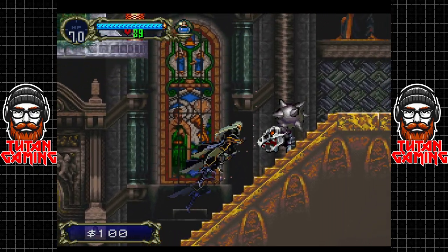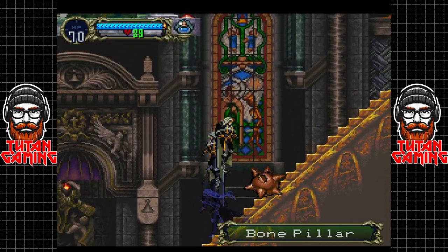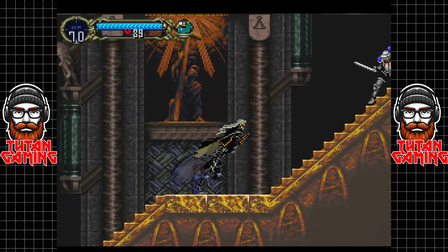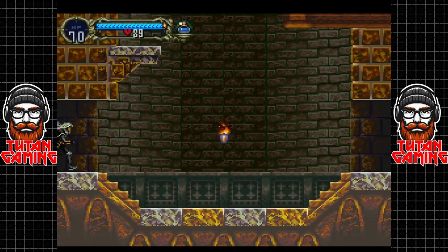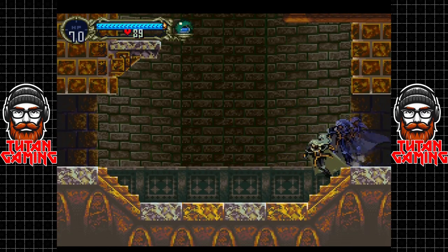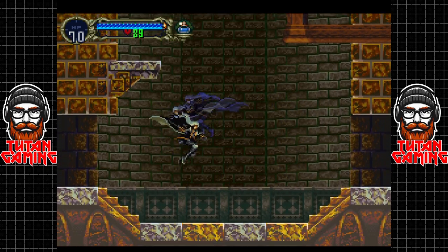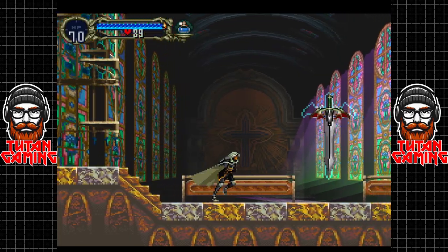Now this guy is a little bit more annoying. As you can see, he has a spiky wall attached. Still, with some quick-stepping from old Alucard, it is nothing to write home about. Now once we get the double jump, we should be able to get up there — but that is not yet.